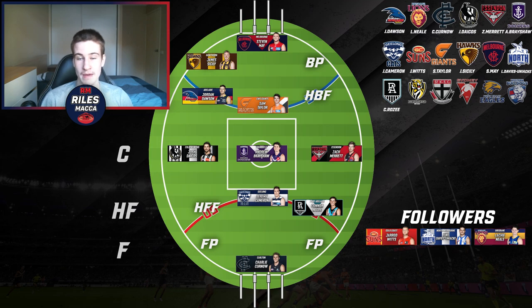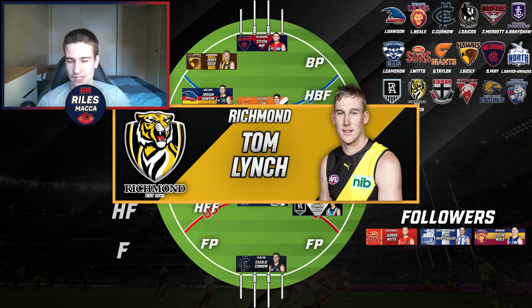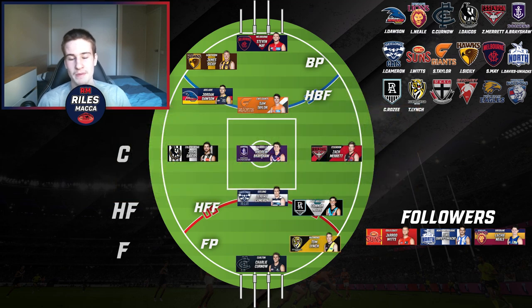For Richmond, there are a number of options — Dylan Grimes or Jayden Short both produced fantastic years — but I'll have to put in Tom Lynch. It is a bit of a tall forward line, but Jeremy Cameron is very versatile so it doesn't feel too top-heavy. Tom Lynch has to be in the side — still kicked over 50 goals this year, would have won the Coleman if he hadn't missed three or four games, and kicked 21 goals in his last four games. He goes into a forward pocket position.